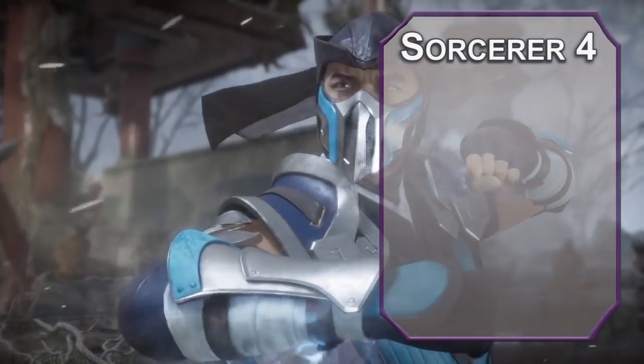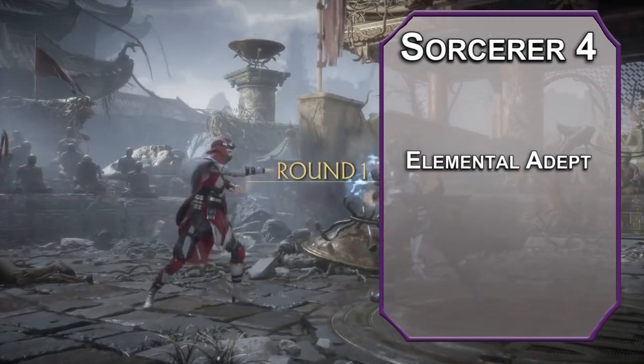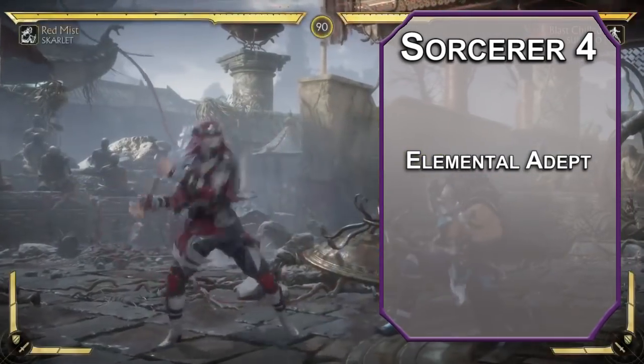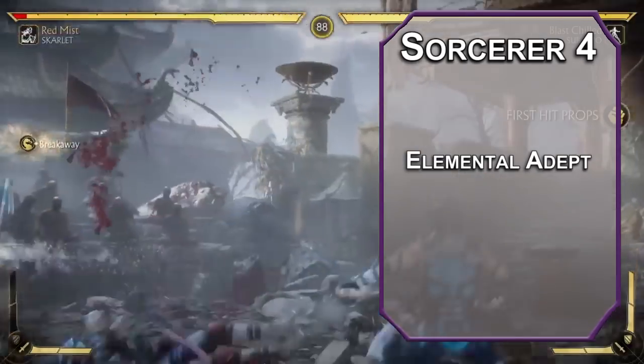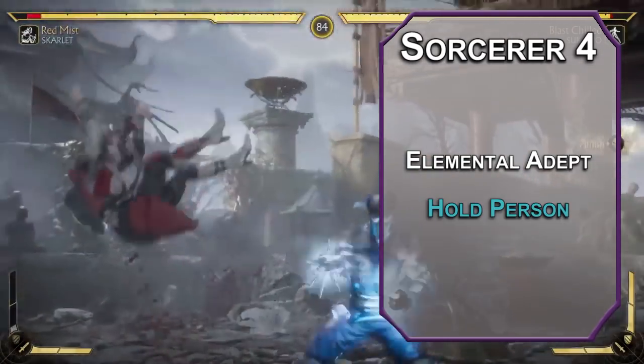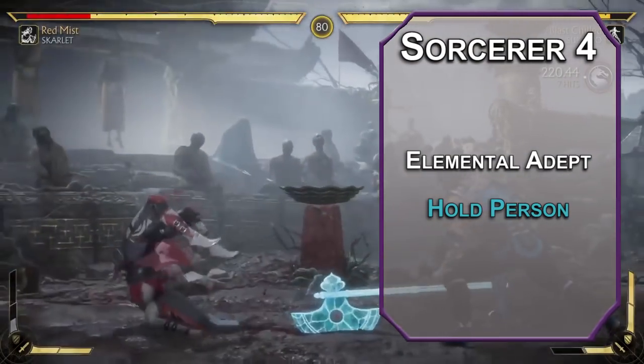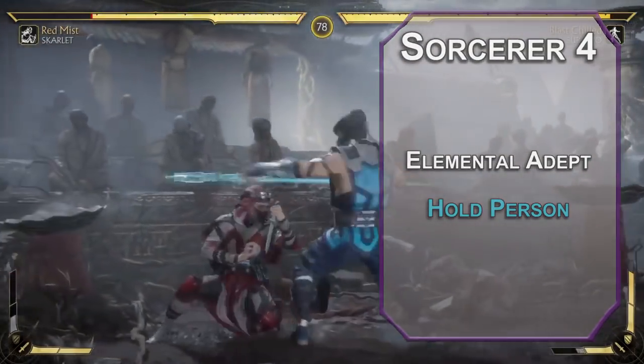4th level sorcerers get an ability score improvement or a feat. The Elemental Adept feat — surprise, we're going for cold. Creatures that resist cold damage don't resist that from the spells you cast now, and you can re-roll ones and twos on damage dice. For the spell, grab Hold Person. It forces a wisdom save on a creature; failing that, they're paralyzed for up to a minute depending on your concentration, so you can freeze them and get the combo started.